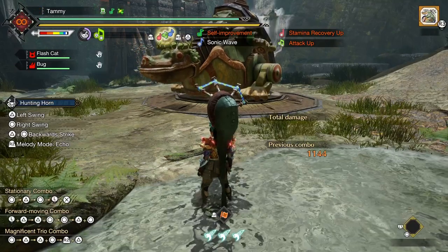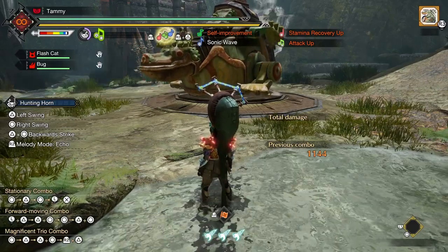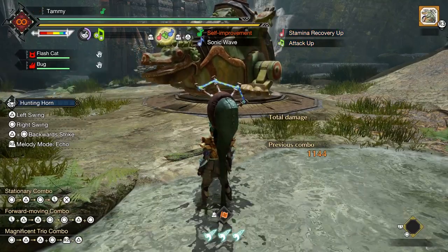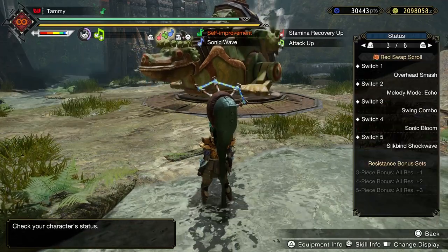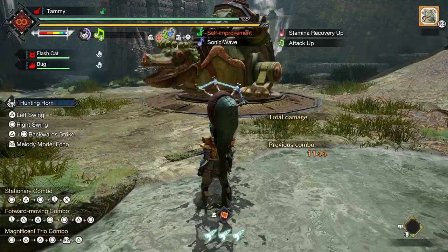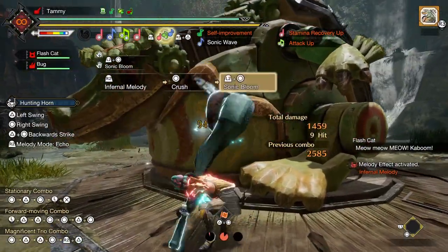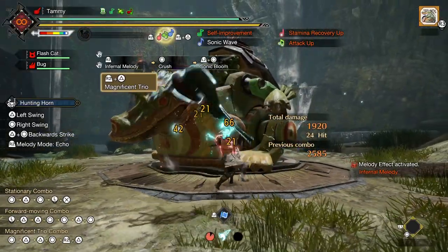This version of the weapon is very different to how it used to be, and that translates to the playstyle. Where before you could use positioning to align yourself to hit the monster where it hurts, now I'd actually recommend using evade window as a more central part of your set — even though this weapon doesn't have any counters, you can stay up close and keep your damage consistent. In Sunbreak there are skills that buff you whenever you iframe something, so you can effectively build the evasion mantle from World into your set. My setup uses echo mode, swing combo, and overhead smash on both swap scrolls, with Sonic Bloom and Silkbound Shockwave on the red scroll and Earthshaker and Slidebeat on the blue. If you have three wirebugs and use Sonic Bloom on one scroll and Earthshaker on the other, the Infernal Melody lasts long enough to be active for two Sonic Blooms and an Earthshaker before running out. Thanks for stopping in and happy hunting!